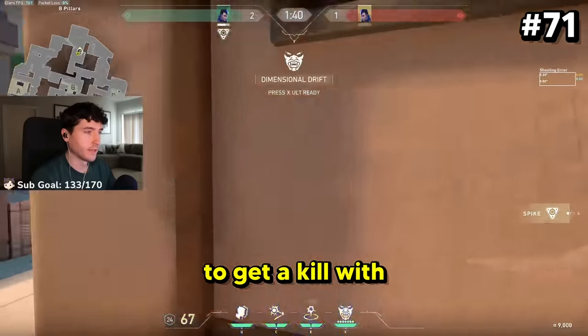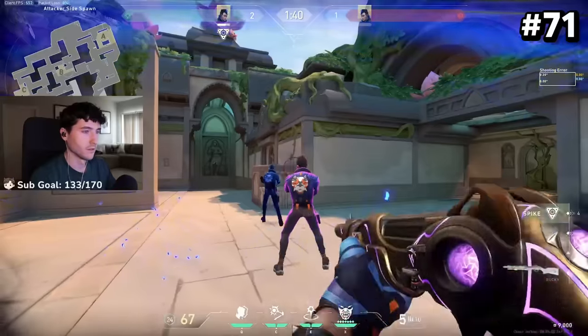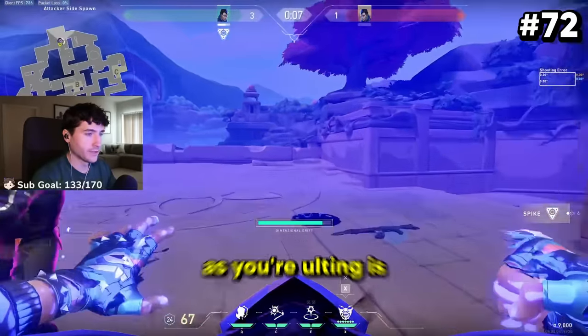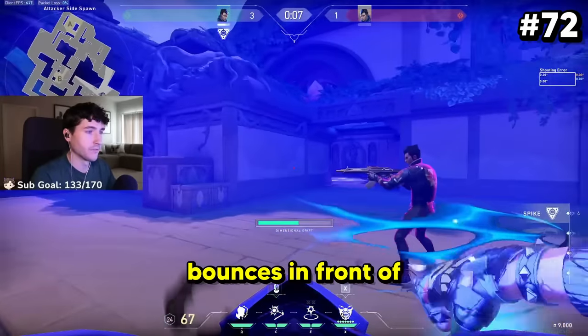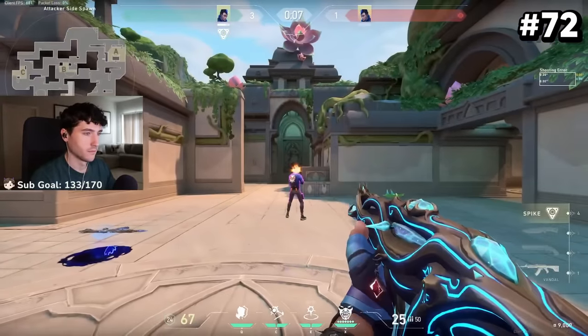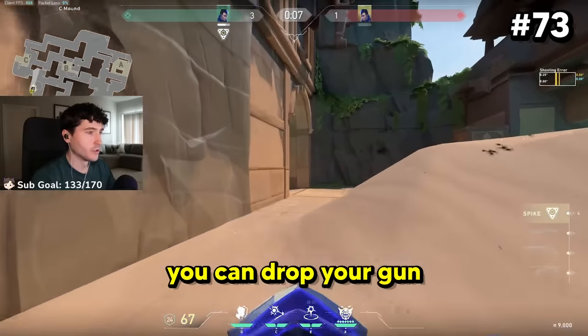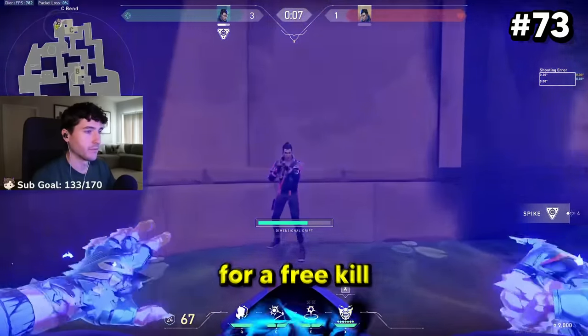The most effective way to get a kill with Yoru's ultimate is to clone behind them as you un-ult. The best way to throw a Yoru flash while ulting is from behind them at their feet, so it bounces in front of them and they can't turn from it. If you empty your magazine before ulting, you can drop your gun in front of them — and as they pick it up, bait for a free kill.